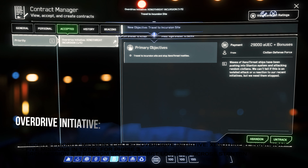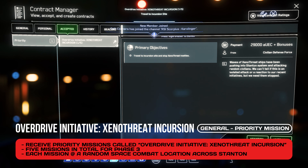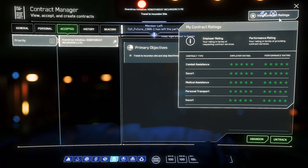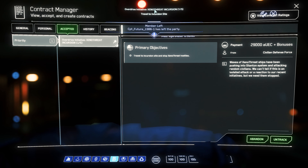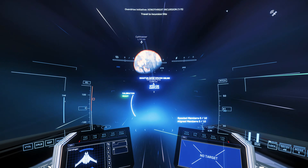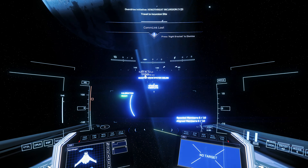The mission is received via the Mission Manager under the General tab, under Priority. You cannot share this mission and have to accept it yourself. There are different variants with different locations, so it can happen that your team members have other missions than you do — but you can still play together even if your mission is at a different location.